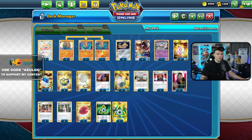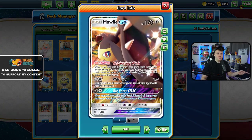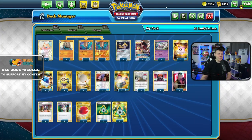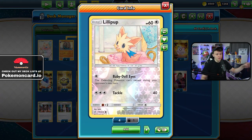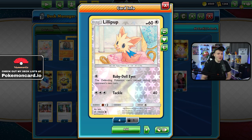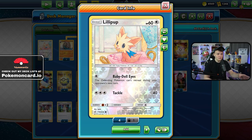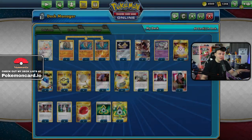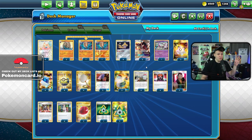So we boss up one of their bench Pokémon — usually like a Dedenne, Crobat, or Eldegoss. Eldegoss isn't great because they can attack with it, so it's more like Dedenne or Crobat, stuff they can't attack with. We bring it up, boss it up, then use Baby Doll Eyes, which says if anyone can't retreat during your opponent's next turn, their active is trapped. They can't retreat and can't use Switch because we have Omastar set up.